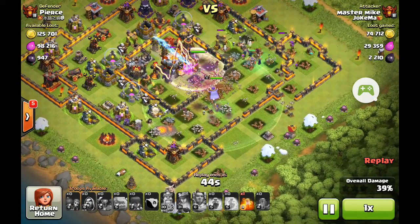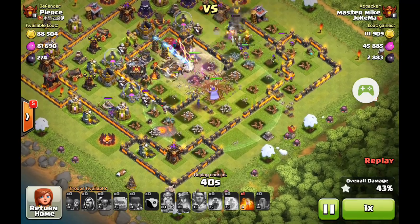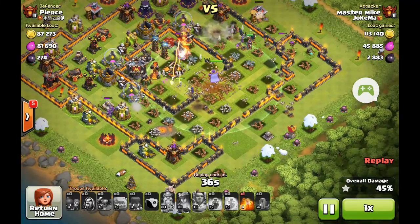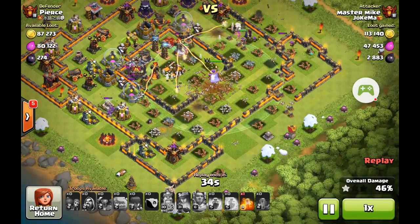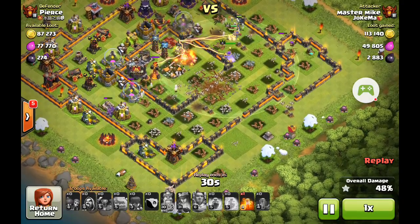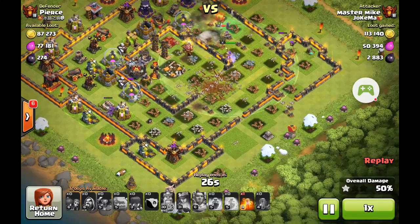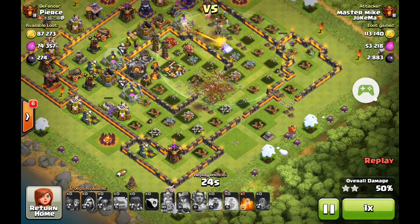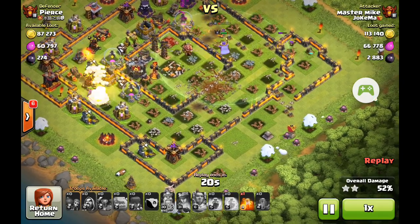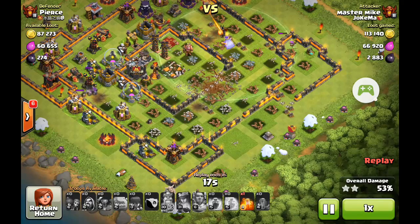The King goes straight to work on the Town Hall. There you go — Town Hall's gone, one star already. The Queen's going round the sides, which is doing quite well, taking a few of the outer buildings out and getting me a few resources as well. King's just gone. Two stars — really happy with two stars on this base. Not an easy base to attack, and my attack did go a little bit wrong to start off with.